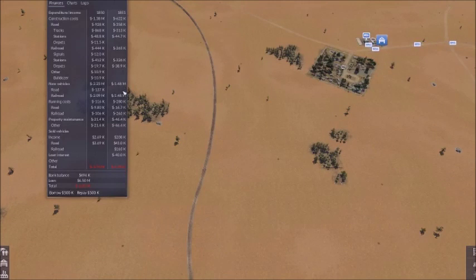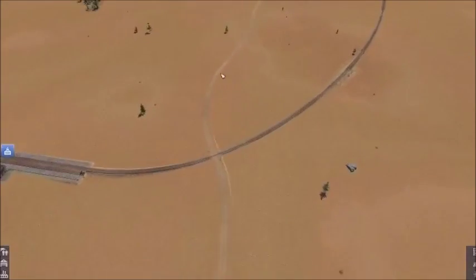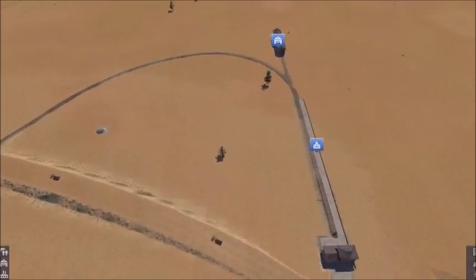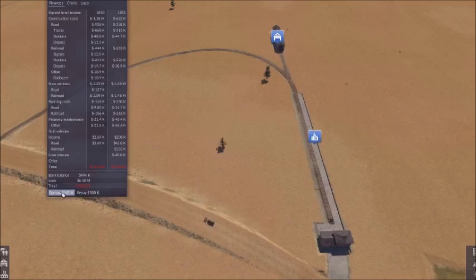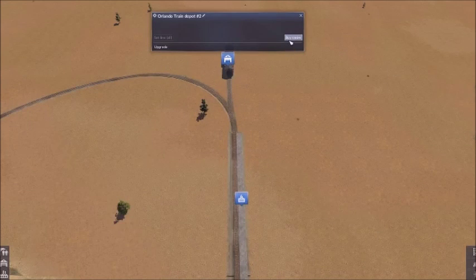Let's have a look here. 2.26. New vehicles. Constr— yeah. Money-wise, we're not doing too well. But that's because we've been establishing everything.